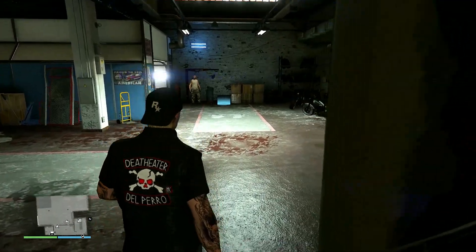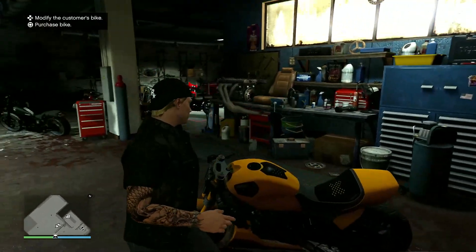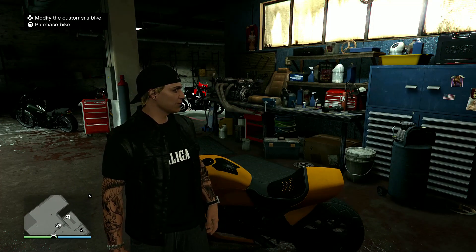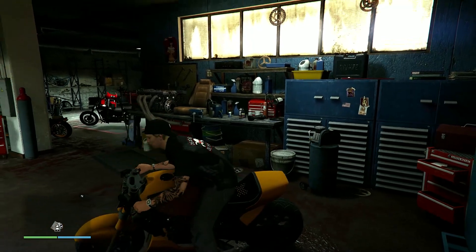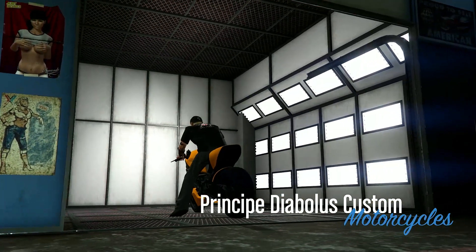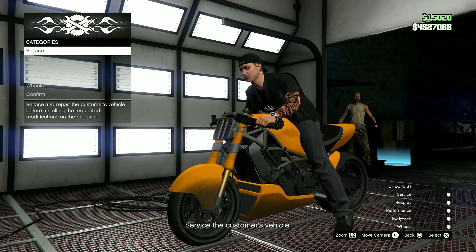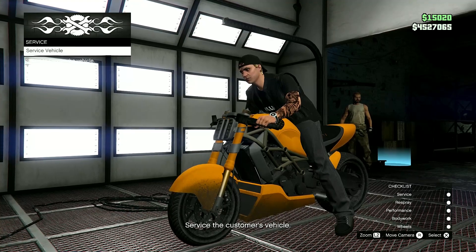One of the things we got is something for the clubhouse. If you own a clubhouse and the repair shop that's in the clubhouse, you can now modify customers' bikes. This is kind of cool — it's basically just like the auto shop. Take it in here, you have a checklist of things that you have to do to complete the order for the customer, and then you deliver it.